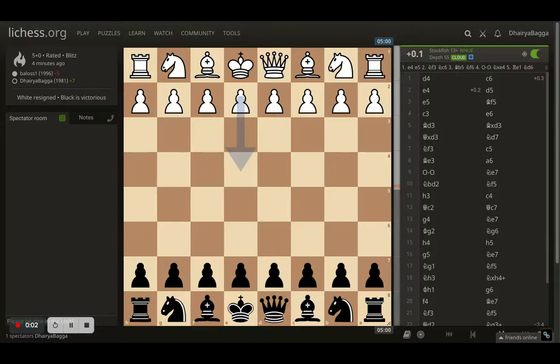Hey chess lovers, welcome back to the Chess Yard. This is Dherebaka, and today I'll be showing you one of the games that I just played. It was an interesting one. It starts off with White playing d4, I went with c6, White plays e4 trying to gain the majority of the center.